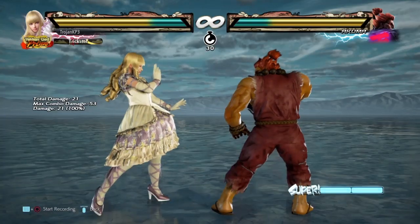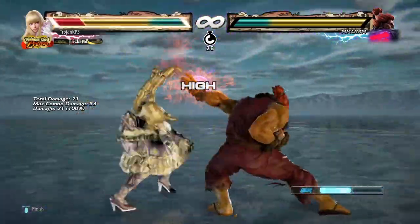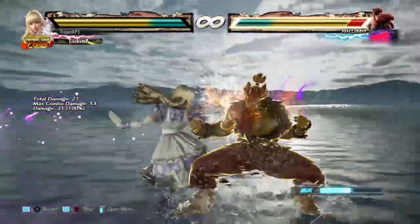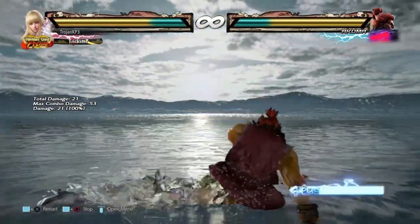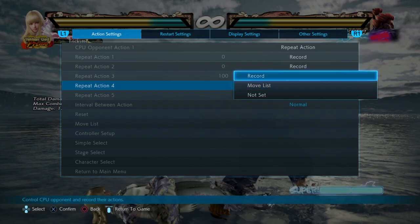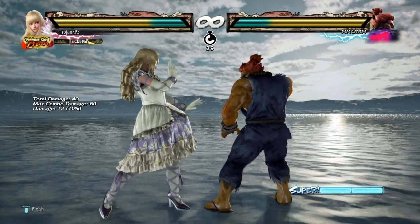I'm just gonna make this short and sweet. So this one right here, I'm just testing options against Akuma. On Twitter I saw something really cool. And so you can do up forward too, but he can FADC and punish you for it. Just keep that in mind for later in the video.